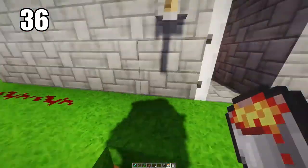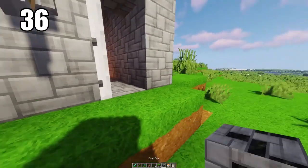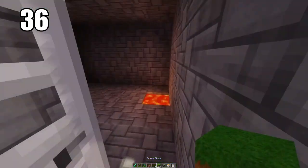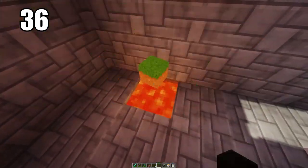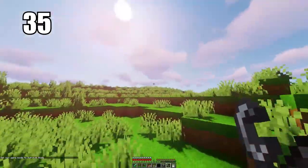Tip number 36 is keeping a lava pit as a garbage bin. When you've done enough survival you'll have a lot of excess material you want to throw away with no clear place to dispose of it. Keep a lava pit somewhere safe — obviously not near any wood as it'll catch fire — but if you keep it around some stone you can just use it as a trash can to throw all your excess materials away.